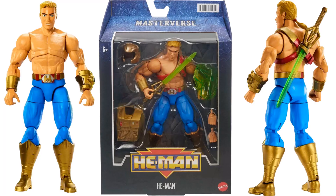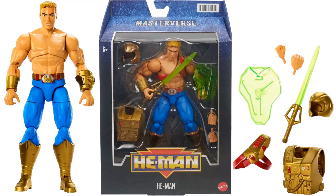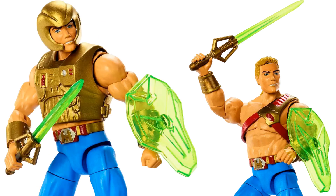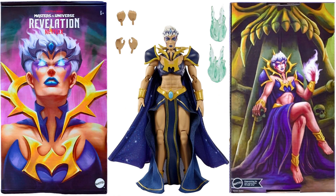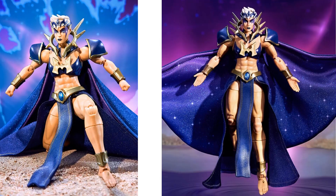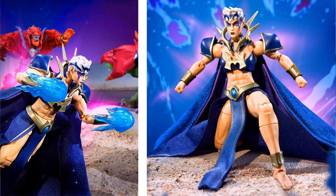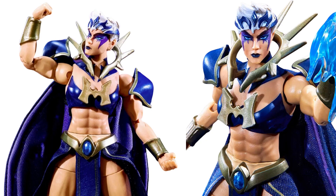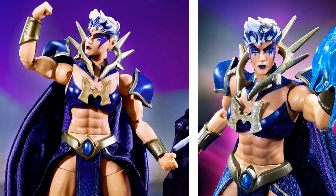We have the New Adventures He-Man — there are all his accessories, the shield, the sword. Then a Mattel Creations Revelations Evil-Lyn — as she gets the power of Grayskull she becomes Dark Lyn. From the back of that package, all the accessories she comes with, the soft goods cape. This is a really cool Mattel Creations figure — she's got the H on her chest for He-Man.